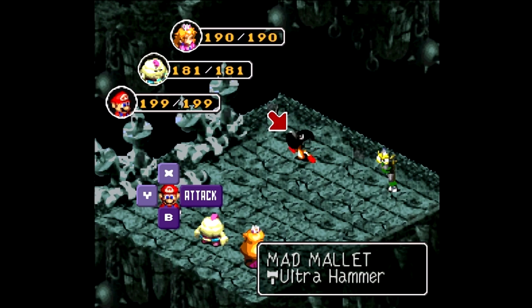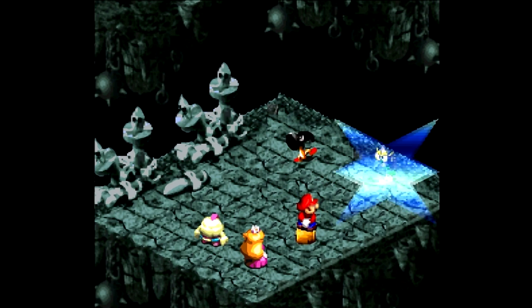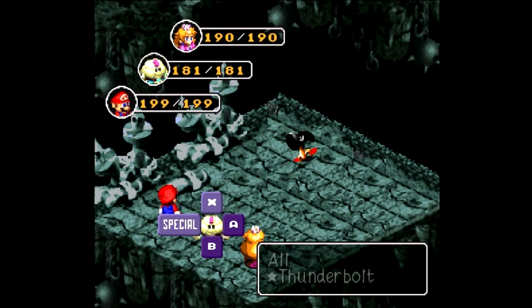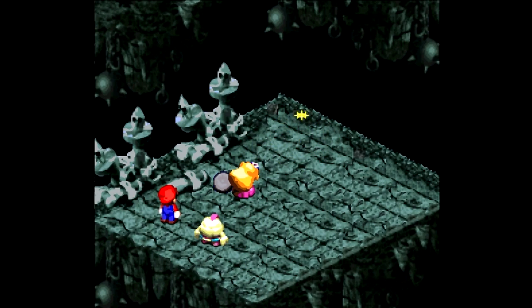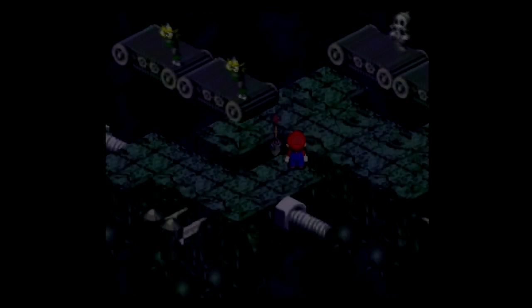We got Mad Mallets and Jabbits - they are both weak to Thunder. So it doesn't really matter which one we go after. Mad Mallet has a bit more HP, but other than that they don't have much HP to begin with. I'm having a hard time breaking 200 damage when I actually need to do so. Oh well. But anyway, I figured I'd show those guys off at least.